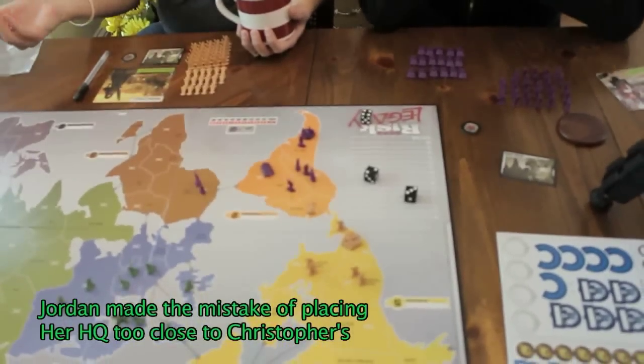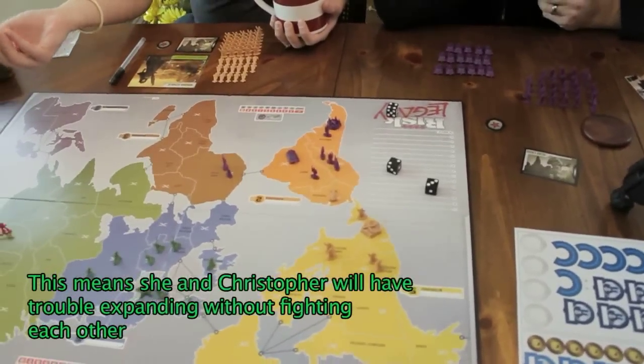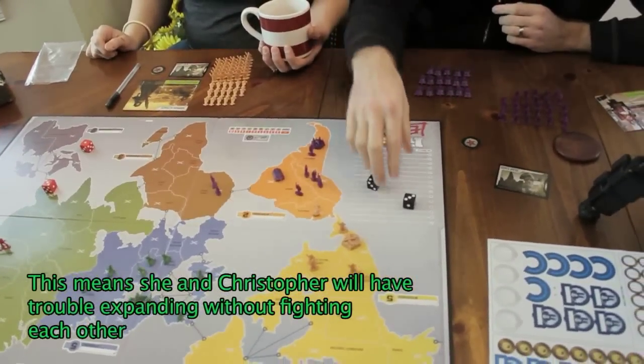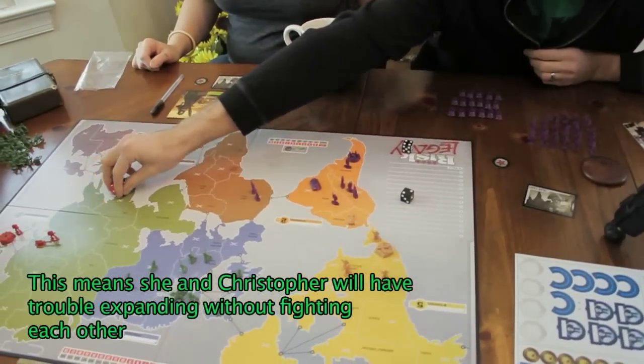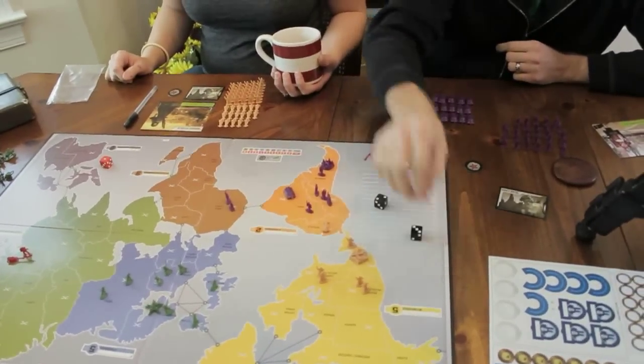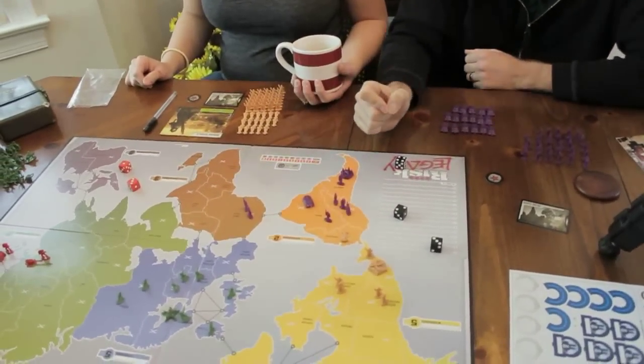Jordan has to roll also. Seven of a nine. No, it's each die against each die. So three and one — Jordan loses two. Basically the four beats the three, and the three beats the one. It's your highest versus her highest.